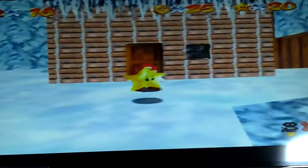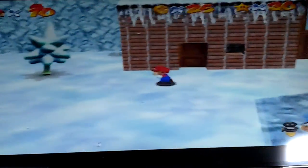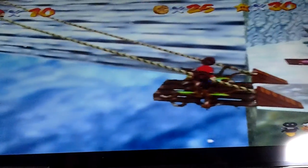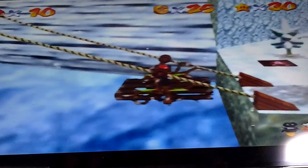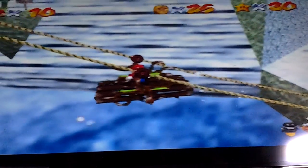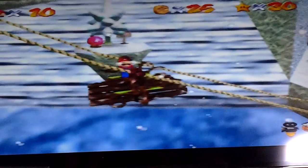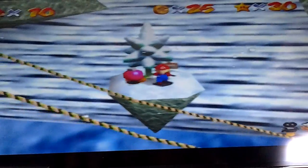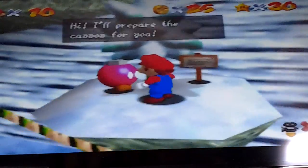We go down here, go through this door — this is all you need to do, you get a star. Before I get the star I want to activate this cannon, and by doing that you just go up here. He appears in any level I believe — yeah, he appears in this one. Let's go here. I want to climb this tree, talk to him, and then we'll activate the cannon. Then we'll get the star.